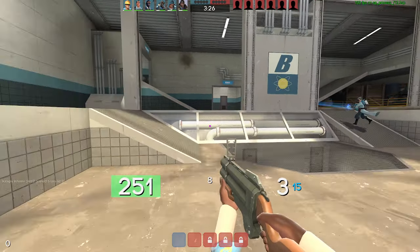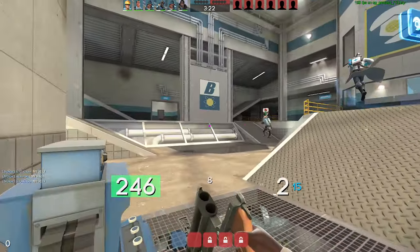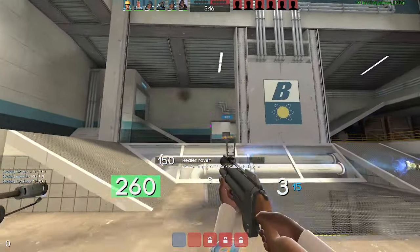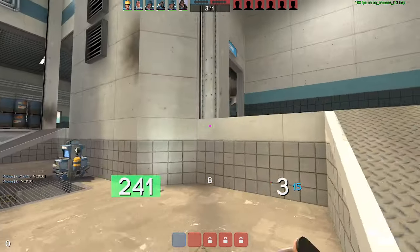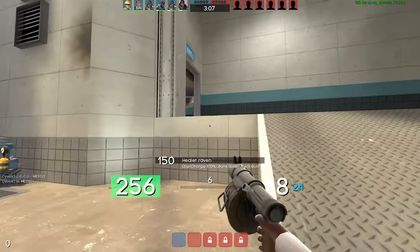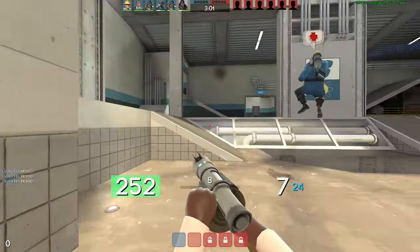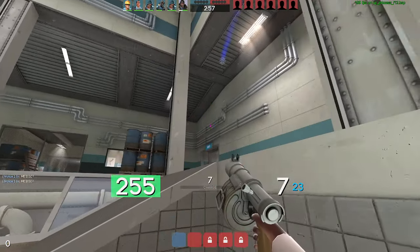Anything else regarding countering Sniper? If you're an important class like a Demo or a Medic, you really just want to be avoiding the peek. As a Demo, you have to be spamming the doors and rotating to the door that the Sniper is at to help spam him out. Carpets are really nice — Snipers oftentimes just walk over your carpets because they are scoped in and tunnel-visioned, and you can just kill them instantly.